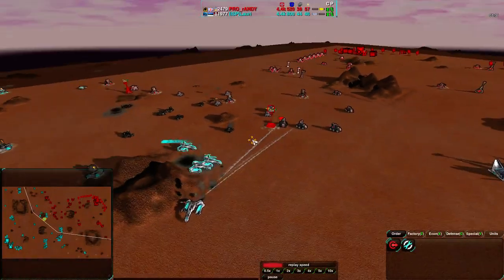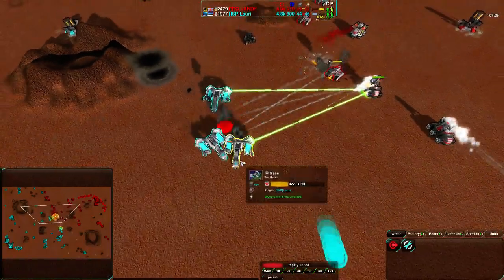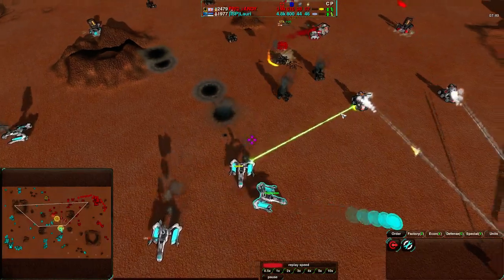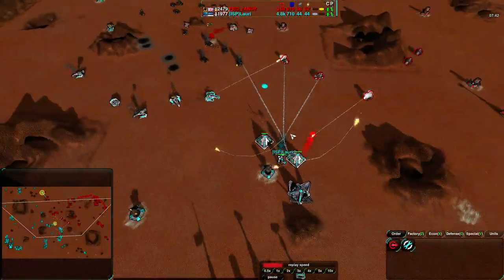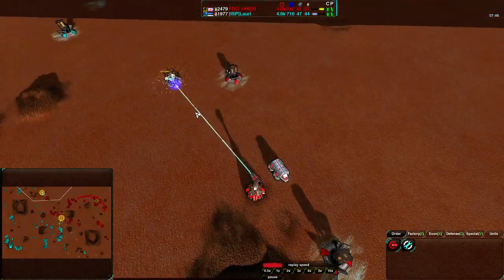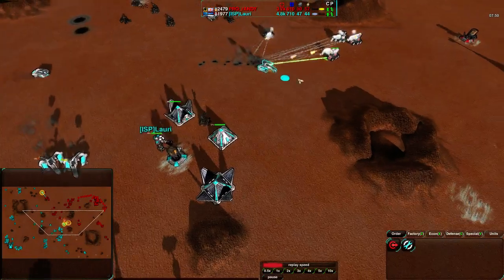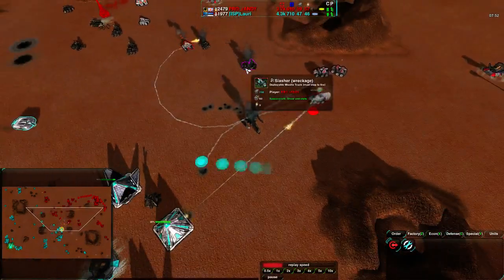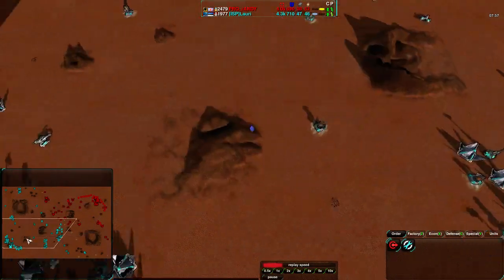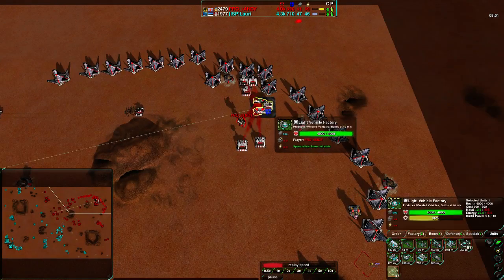The Mace over here is about to go down, taking a lot of damage but getting rid of another Leveler and yet another Leveler. A bunch of Slashers are trying to get rid of Lowry's commander, while a Lotus gets a Quill that went out of position. A lot of these Levelers and Slashers are going down unnecessarily. Lowry's doing a great job with unit counters — these Maces are doing wonderfully.